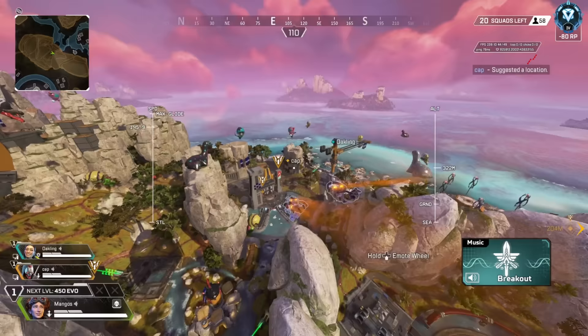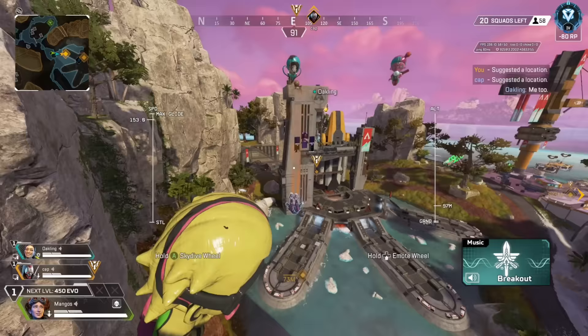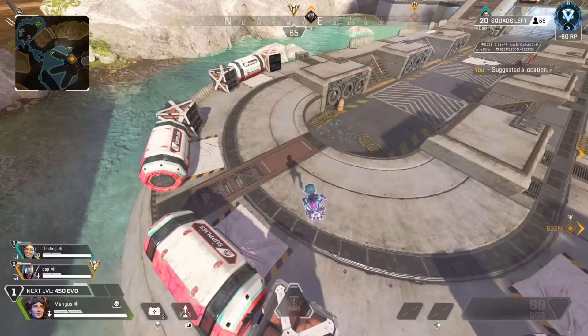Let's say you and your squad, whether you're playing with friends or with randoms, are being uncontested and landing in a POI. The goal should be that you all split up among your respective areas within the POI. If it's a really large POI like Skyhook, you definitely want to use your discretion and look around to see if a team went to Countdown or potentially Survey Camp or any of the nearby POIs.